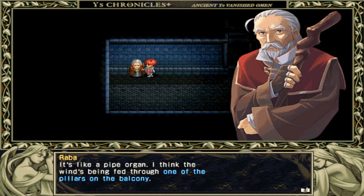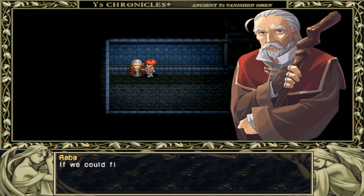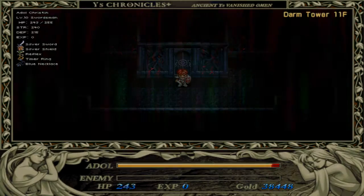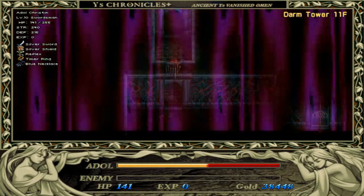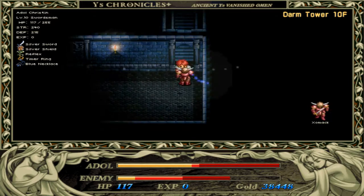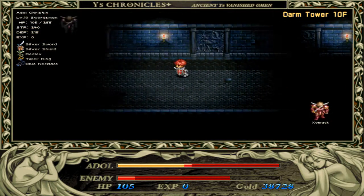Wind's being fed through one of the pillars on the balcony. See that's in blue? That is really important, so don't do what I do and completely ignore it. See how quick you die - it's insane. And you can get out of the way.